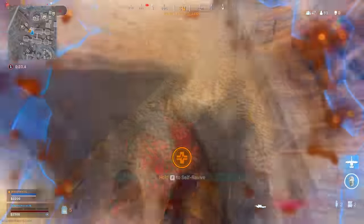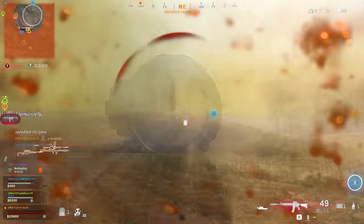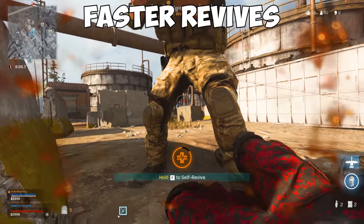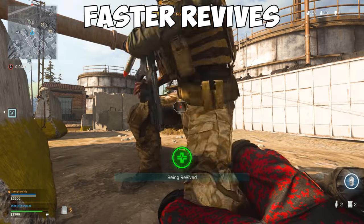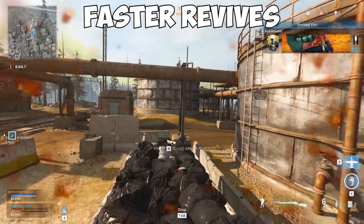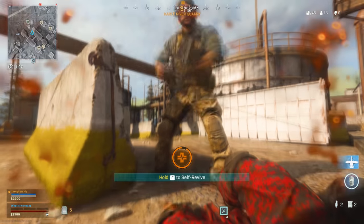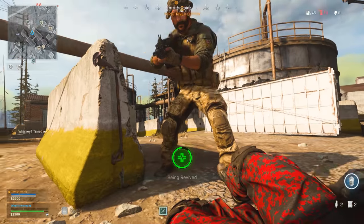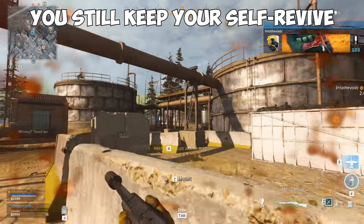Self revives are not necessary, but they can help in a lot of close situations, like getting sniped while behind cover or reviving yourself while the other team is distracted. A hidden use for the self revive is making it easier and faster for teammates to get you back up. You can revive yourself close to the point of getting back up and have a teammate finish the revive the rest of the way, making it quicker for them while also saving your self revive — it will not waste it.